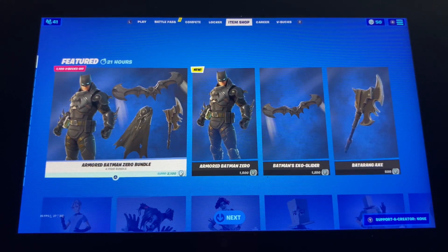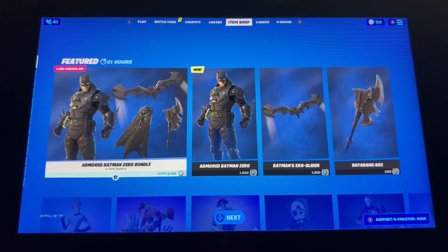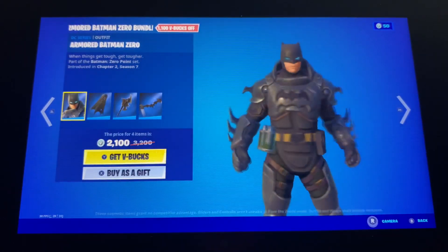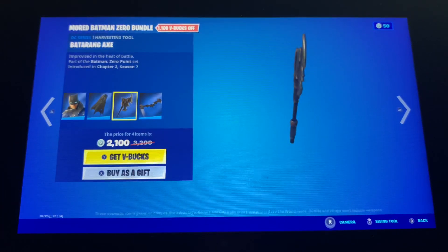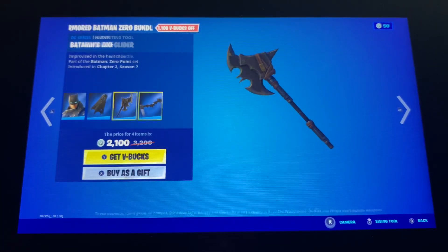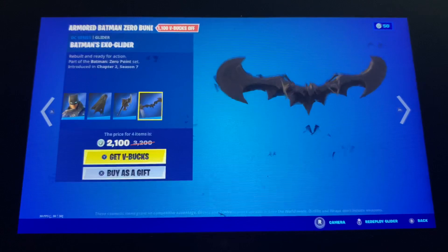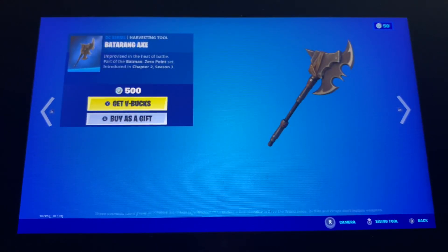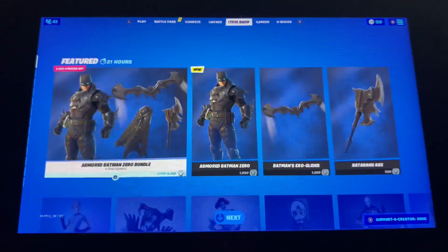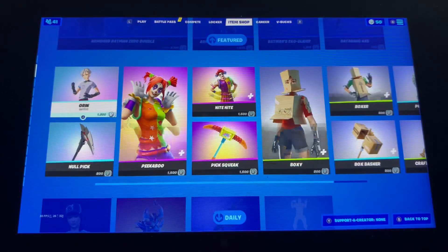Yo, what is up guys, Pro Gamer Lime here back with another item shop video. So we got the new armor Batman Zero bundle with the exo glider cape, the batarang axe, and the Batman exo glider. Here's all the stuff in the item shop in the set individually.